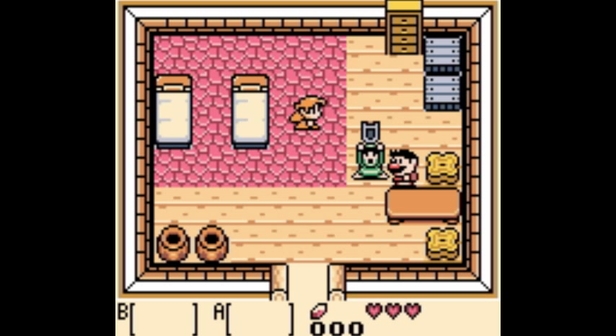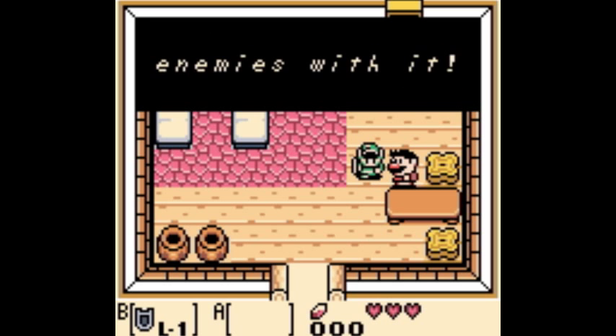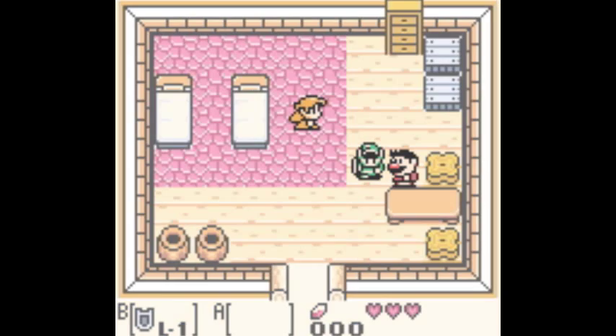In this part of our walkthrough, you're going to see us get our shield, get our sword back, and get a few other items. We'll also get a heart piece and the key that will eventually get us into the first dungeon.